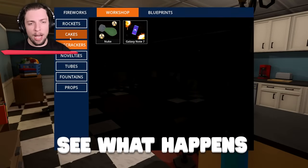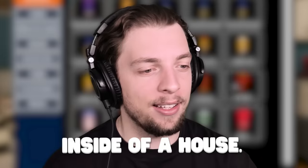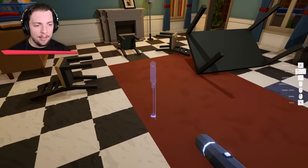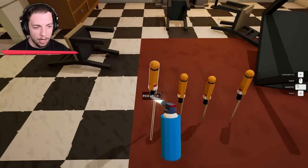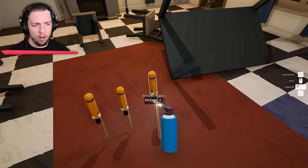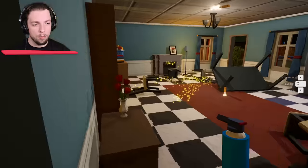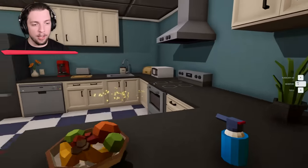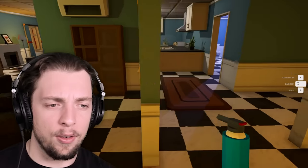While we're here, we may as well see what happens when we set off a standard firework inside of a house. This is the Amazing Granny. We'll put a couple of Amazing Grannies in here and see what happens. Let's get these lit. Stuff's flying around everywhere, not too much though. That seemed okay, not too bad.